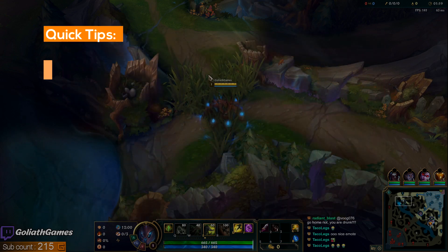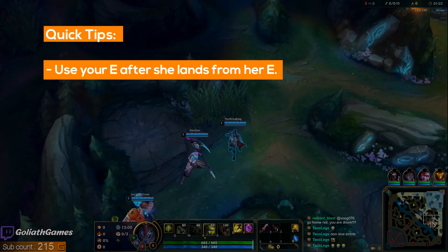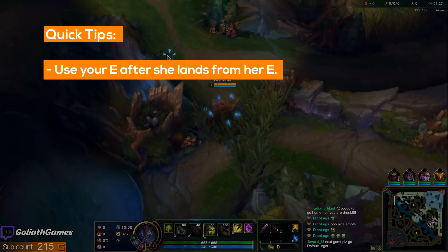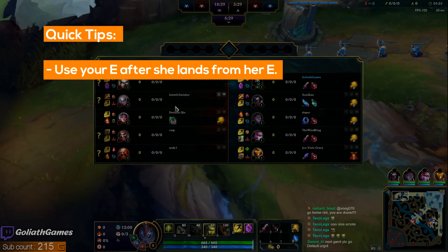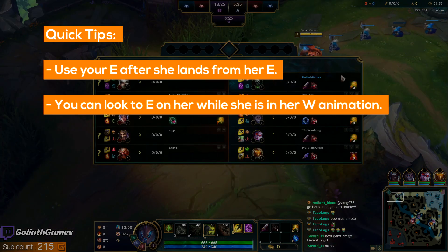Usually in this lane, you want to try to use your E right as she hits you with her E. If you try to E her when she's E'ing at you, then you're just going to get stunned, because her E has priority. Another way to get E's in this lane is when she's looking to W — you can try to look for an E when she's trying to poke you with that W.